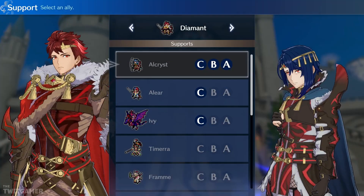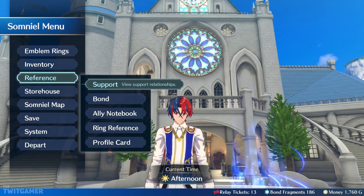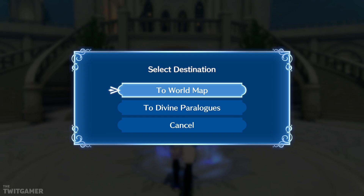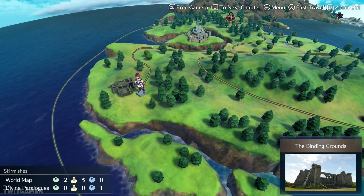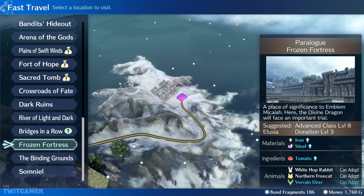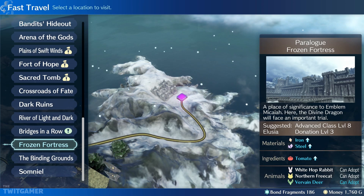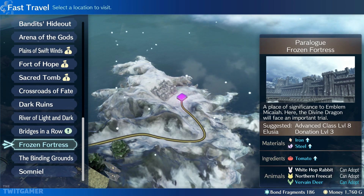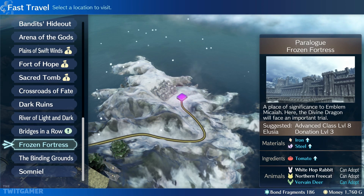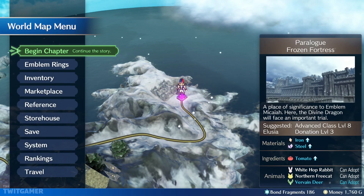Oh my. Well, that's them sorted then. Let us now head out to another paralogue. Okay, so where was it on our list? That's the wrong list. That should be it — Frozen Fortress. Look at that. A place of significance to emblem... Micaiah? I think I'm saying that right, probably not. Here, the Divine Dragon will face an important trial. Let's go! Begin the chapter.